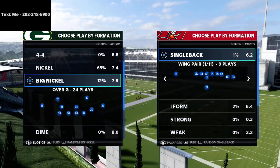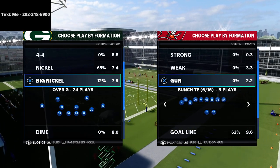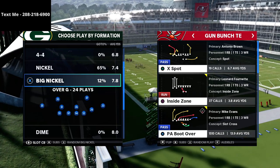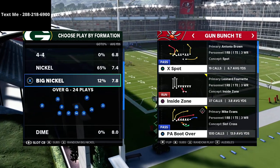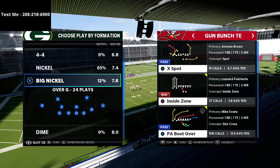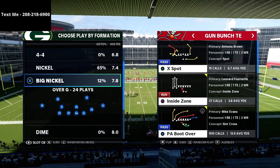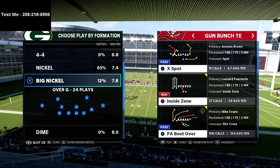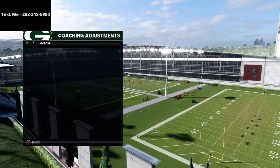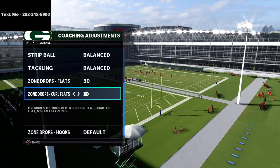Let's dive into this play and show you how to use this to absolutely annihilate PA Boot Over in Madden 21. Bunch tight end is dead — it's the best offense in the game and what I've been running personally. For the Big Nickel Over G against PA Boot Over, we're going to go into our zone drops and put our flats on 30, and our curl flats on 5 or 10.